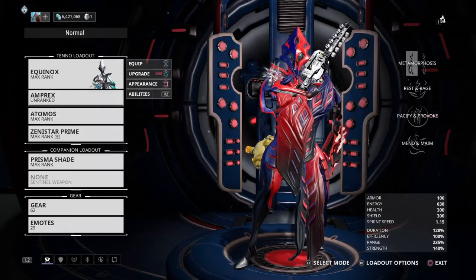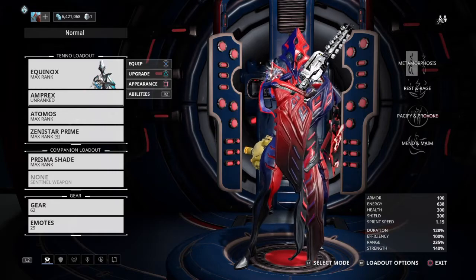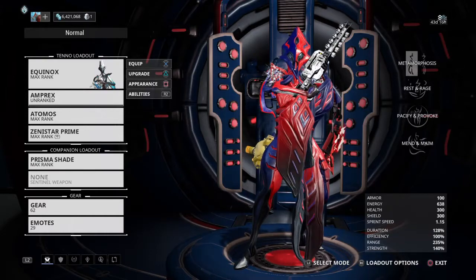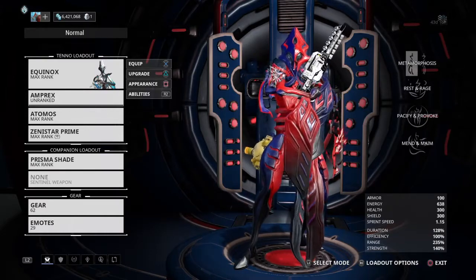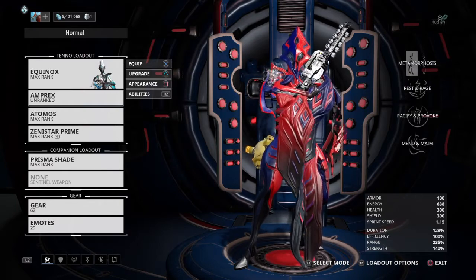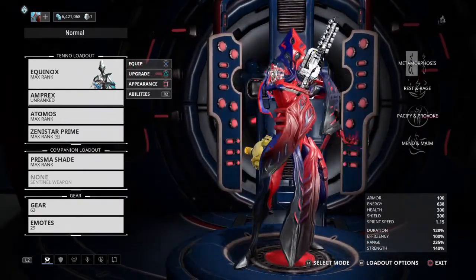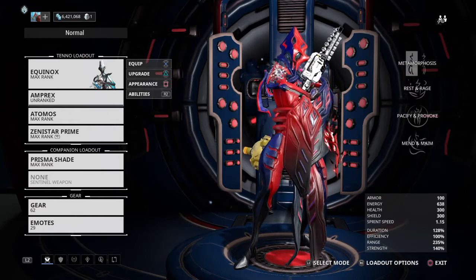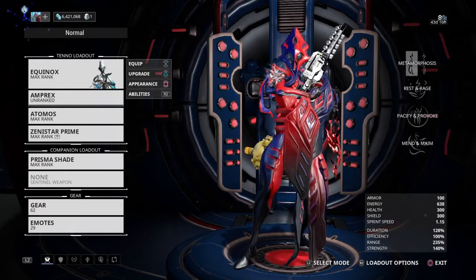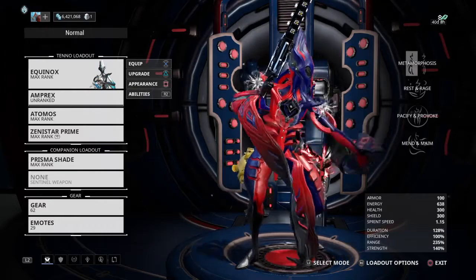Hey guys, Repairman here to repair your builds. Now we have Equinox — a new revised build for Equinox, trying to get the absolute most out of it. The Arcanes are a lot easier to obtain because everyone's doing these missions and it's not as crazy hard to go run them. The whole team of eight is no longer necessary and you can run with randoms — it's a big change, so a lot easier accessible. So now more of my builds will have Arcanes featured in them and Arcane-specific builds like I'm about to show you as well.